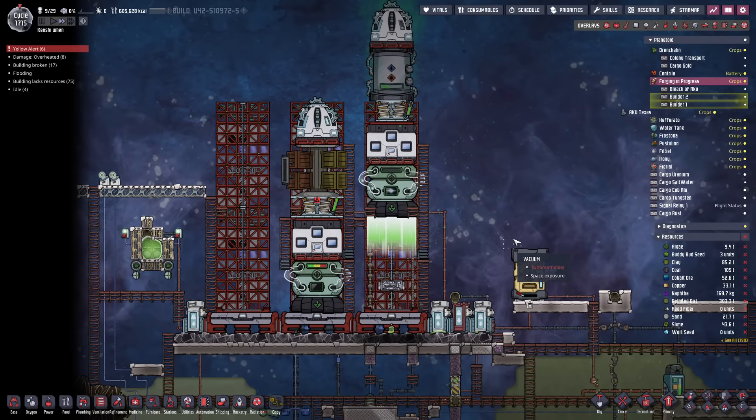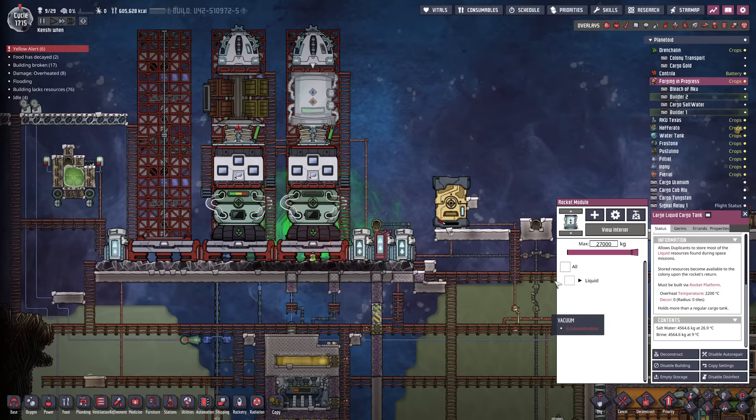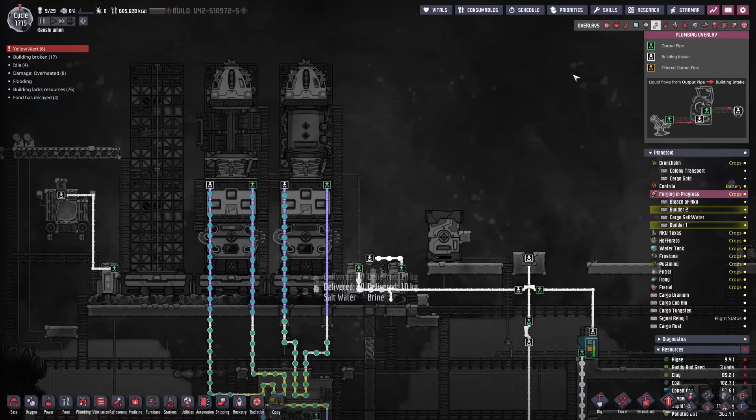We're back with some more Oxygen Not Included. Before we get on with the main build of the day, there's a side project to take care of. We've brought back a whole bunch of saltwater and brine. The saltwater, of course, is to feed some of our crops down here on our one kilo of methane per second base, which seems to be working out quite nicely.